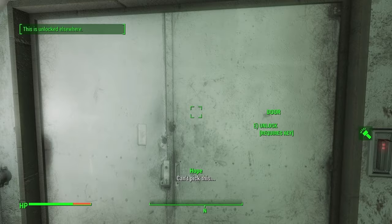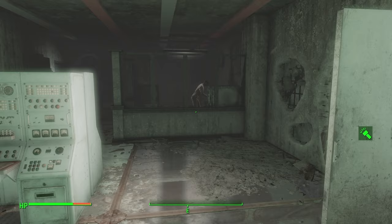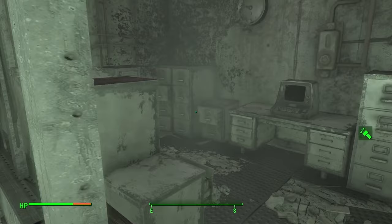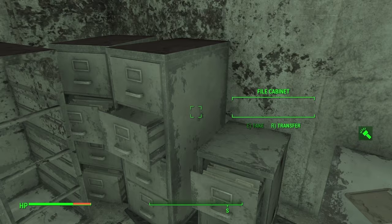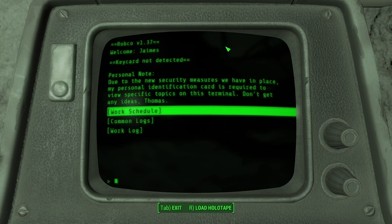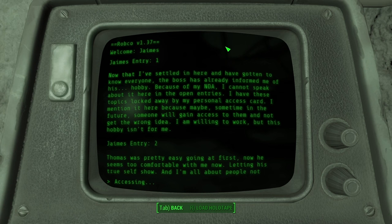Can't pick this lock, but the ID reader opens it. I cannot use VATS — Madison shenanigans. We'll need another key. Getting my loot. James' Terminal — for the sake of the video, let's hope it's not too long. TLDR: anything that's not James' ID card won't access specific topics on this terminal. Common logs — James entry one: 'Now that I've settled in and gotten to know everyone, the boss has informed me of his hobby. Because of my NDA I cannot speak about it in open entries — I have these topics locked by my personal access card. Maybe someday someone will gain access and not get the wrong idea.'